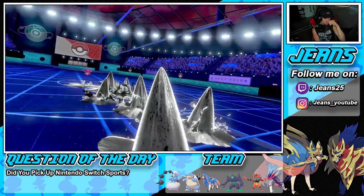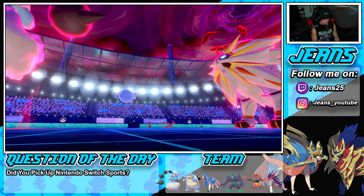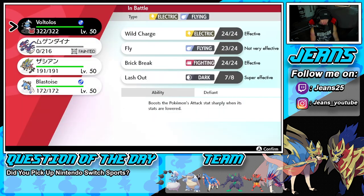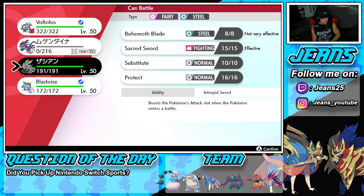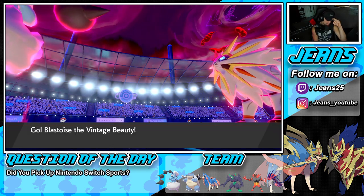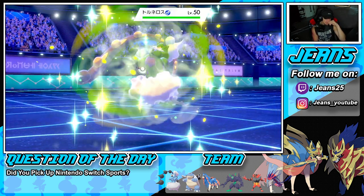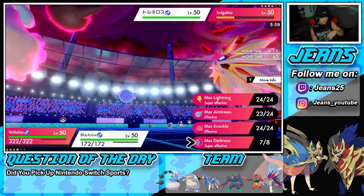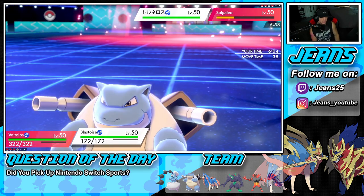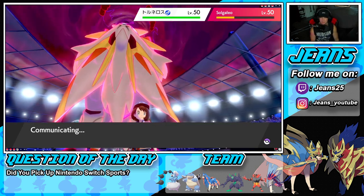Policy gets propped, he goes for Steel Spike after Eternatus — Eternatus goes down. From here we could go into another Airstream and bring out Blastoise for the Hydro Cannon. Behemoth Blade isn't going to do much to that plus-two Solgaleo unless we get a crit, which I highly doubt. So I feel like the Hydro Cannon is definitely in play — he might be going for Tailwind.